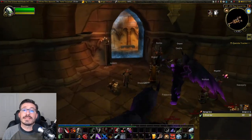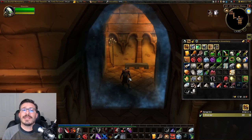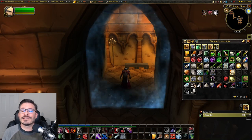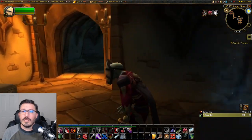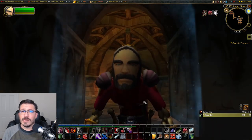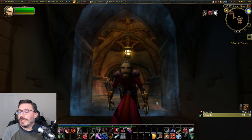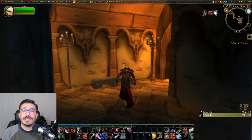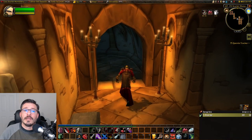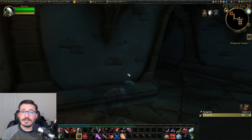Once we have the disguise, we're going to head up the stairs into the Scarlet Monastery and into the Graveyard Dungeon — it's the first dungeon on the left-hand side. So once inside, we're going to equip the disguise and notice how utterly ridiculous we look. This disguise will cause all of the Scarlet Crusade members in the dungeon to be neutral to you. It's important to note that attacking or stealthing will actually break the disguise, so you need to be careful.